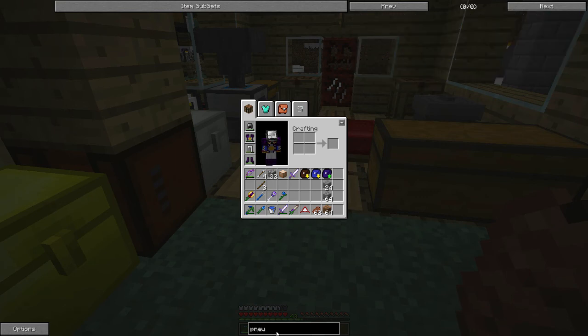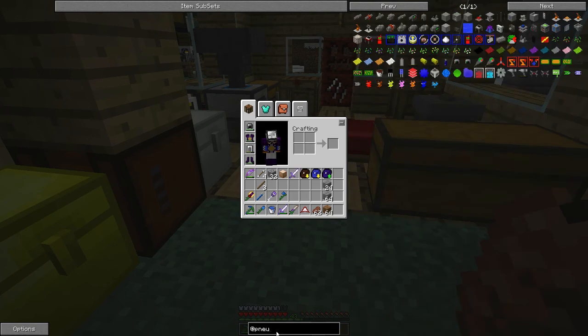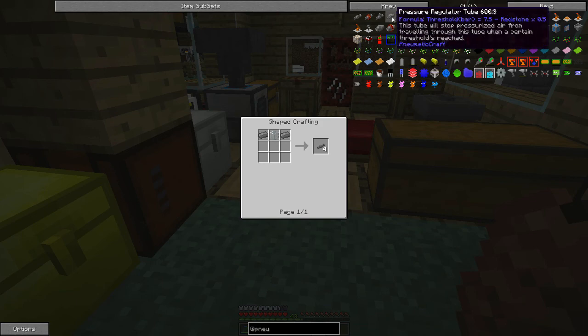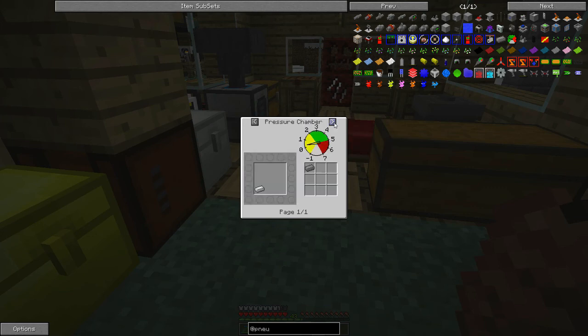Let's look it up — PneumaticCraft. There are some pressure tubes. I believe we need to start with a pressure chamber wall, a valve, and a couple of windows. For these we need compressed iron ingots. How do we get compressed iron ingots? Well, we can do it in a pressure chamber, but that's not the only way — there's also refined iron ingots.